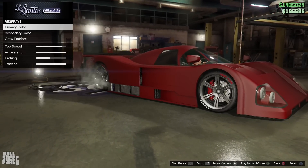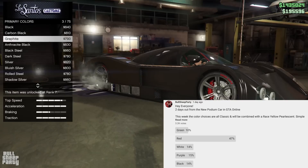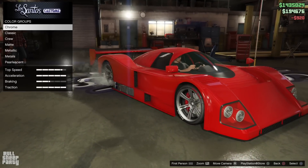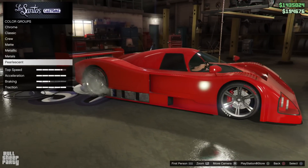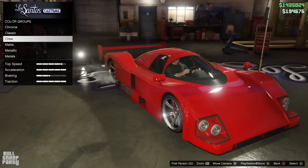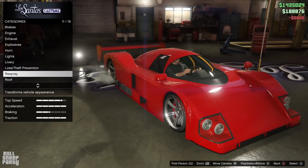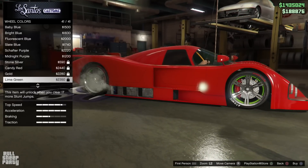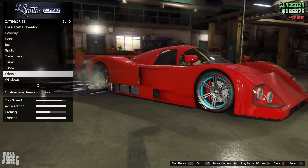And now the time we've all been waiting for — the time to respray the car. Let's take a quick look at the poll from this week, and the winner is red. So we're going to be making our already red car a little bit redder, but apparently a lot of people don't like the color red, even though almost half of you voted for it. Leave a matte color you want to see in next week's poll in the comments — the top 5 comments with the most likes will be picked. We're also choosing a secondary color of yellow, since classic colors don't have pearl scents. And for the wheels as a finishing touch, I'm sick of color-coordinated cars, so I'm going to do something different.